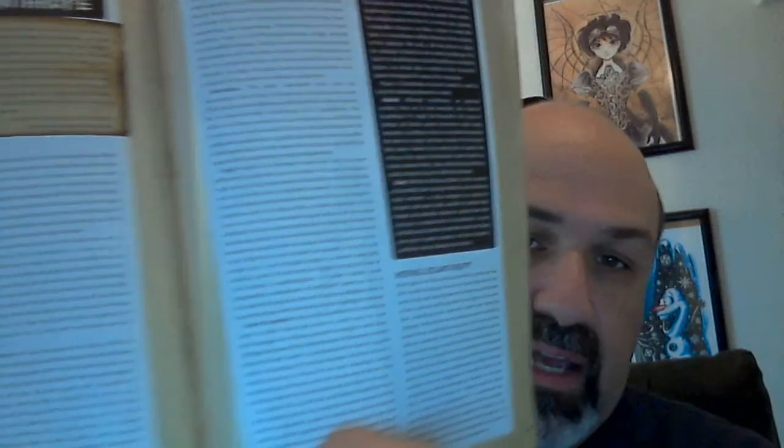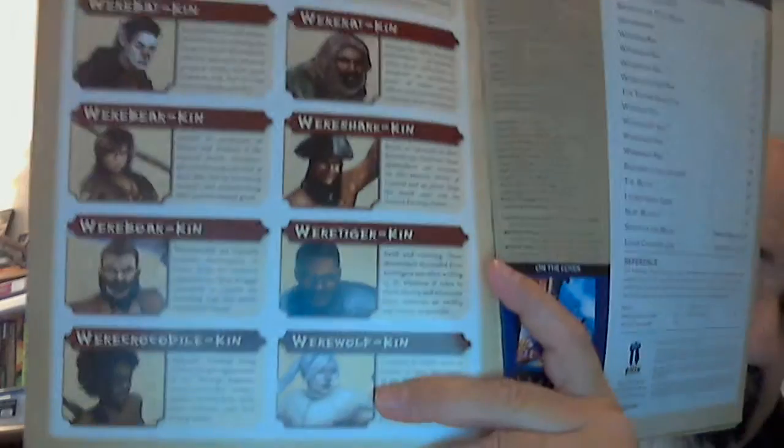It covers becoming a lycanthrope and curing it. A lot of books will cover this, but if they don't, get Blood of the Moon. It talks about the infection, the inheritance or curse of lycanthropy, how to hide it, how the moon affects you as a Were, and the different types of gear you can use against such creatures or as one of them. Each system covers some different types of Weres — this one focuses on Pathfinder.